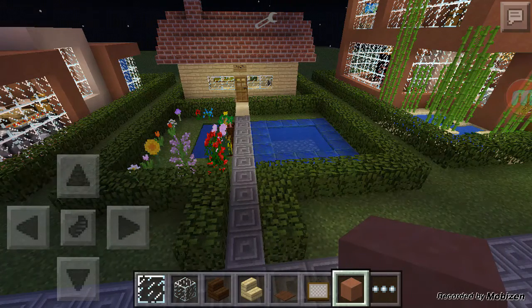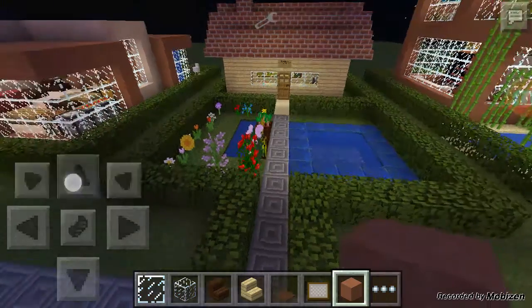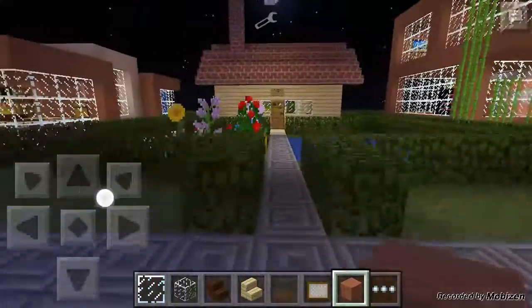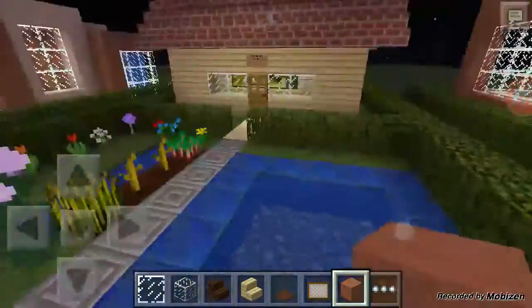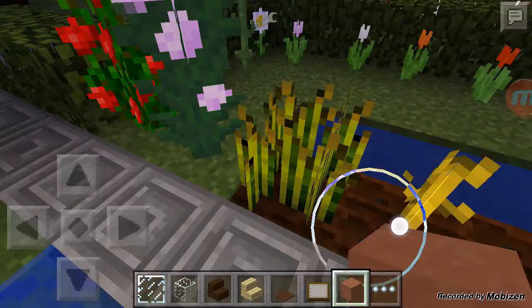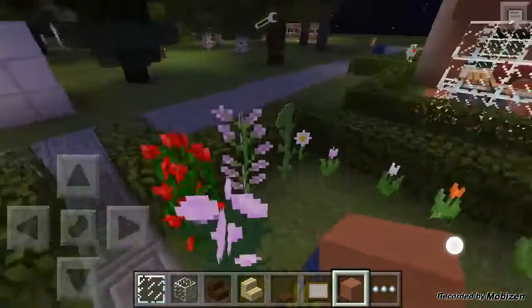He could care less if it looks good or not, as long as it works, which is really what you want to care about in survival mode. But he took a little bit of care here in the front yard to make it look more like a little traditional house. He's got a little pond slash pool here, a little farm for basics — everything that pretty much you would need as far as farming goes.